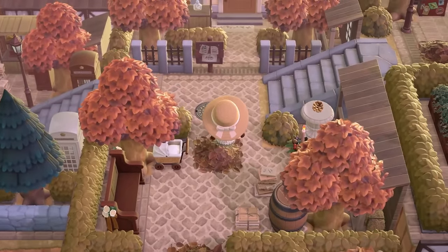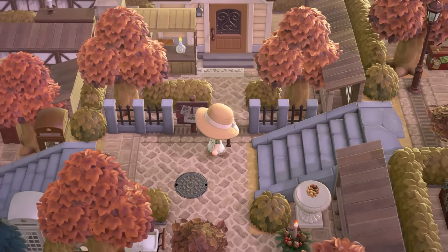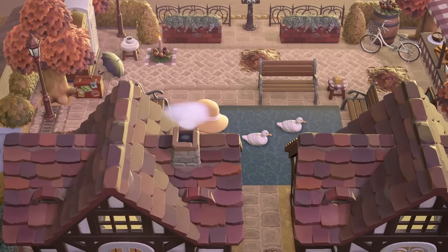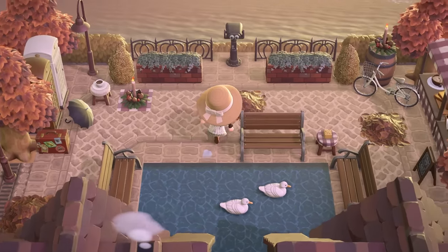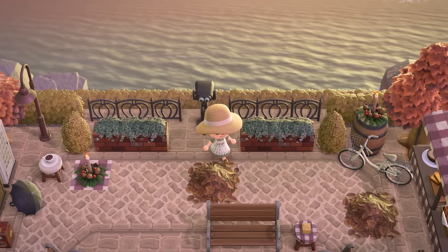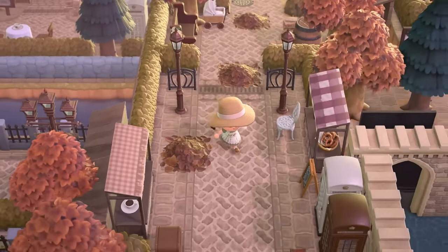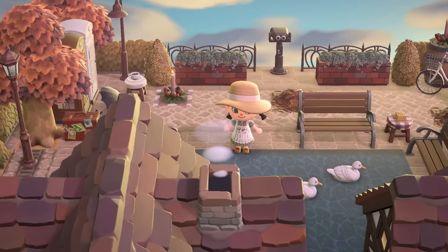Coming back here, we have another villager house at the back of the island behind these two inclines. Up here, the path they're using looks so good as a little courtyard filler — all of this water with little seating areas around it, a little place to feed the ducks, and even a tourist telescope so you can look out at all the water at the back of the island. This island is honestly amazing — that's almost an understatement. Let's follow through back here to check out those houses up on the second level.